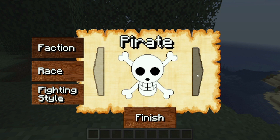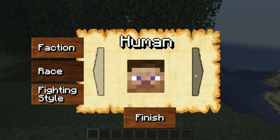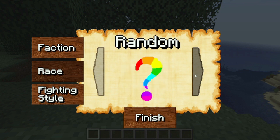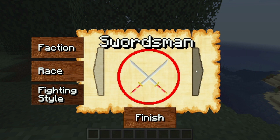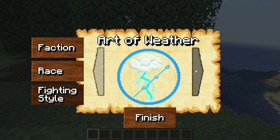You have to choose one faction. Next, go to race — options are human, fishmen, cyborg, mink, or random. Then go to fighting style: swordsman, sniper, doctor, or Art of Weather which is basically Nami's fighting style.